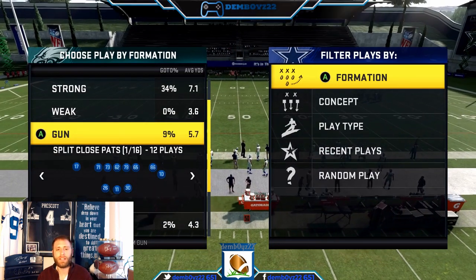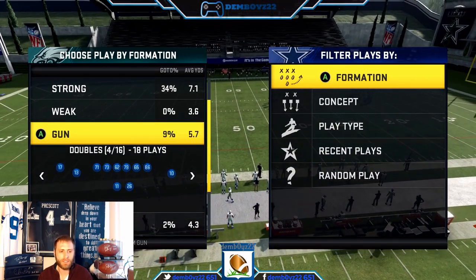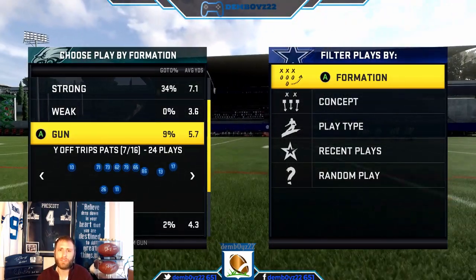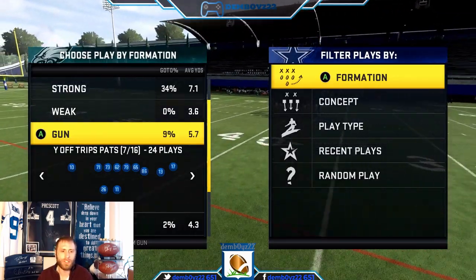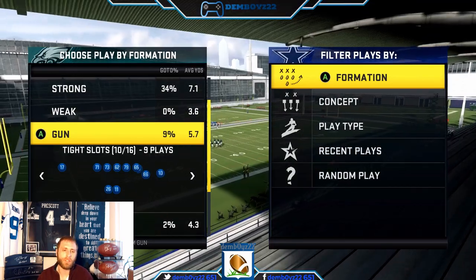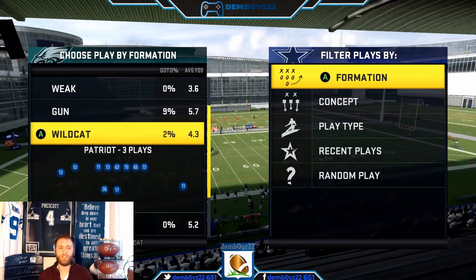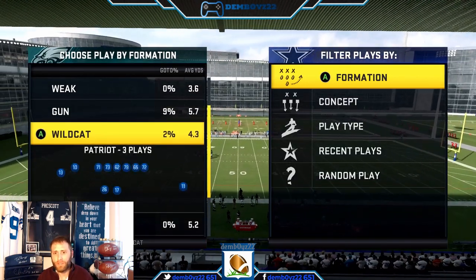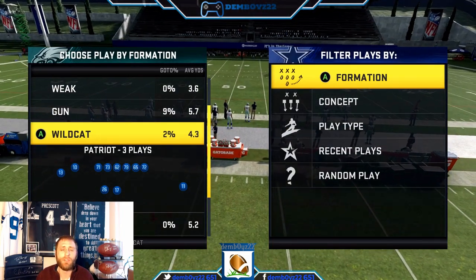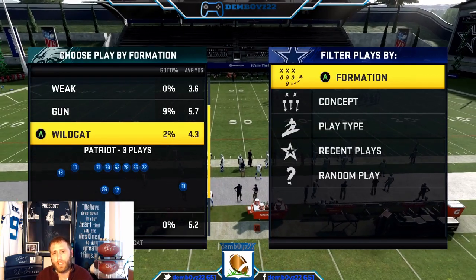Split Close Pats is a formation that's heavily used. You'll see a little bit of Slot, a little Wing Flex. Y Off Trips is fairly popular — D Croft runs that, you can watch him stream to learn it. Trips has kind of been nerfed, but they have a pretty good Bunch that people run. You do also have some Wildcat with the Patriots. That covers the Patriots — now let's hop into the last playbook, which is for squads players.